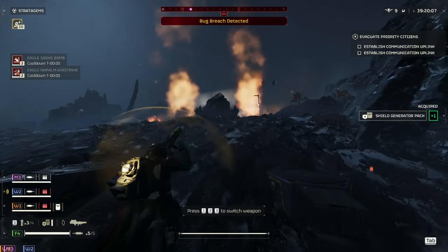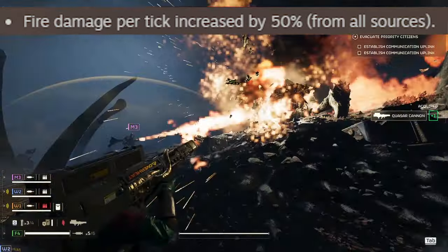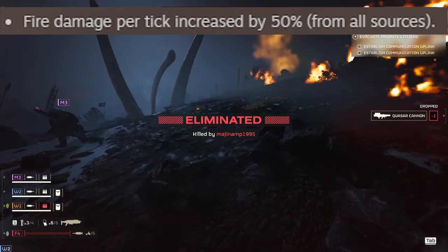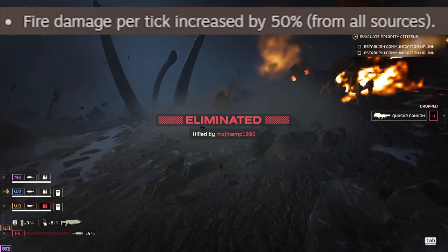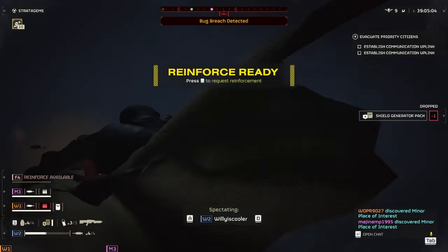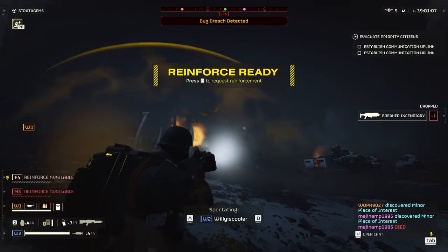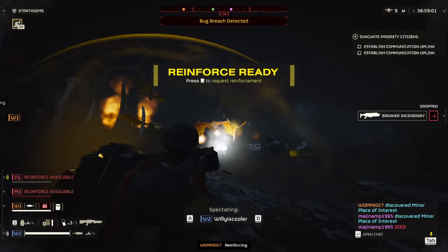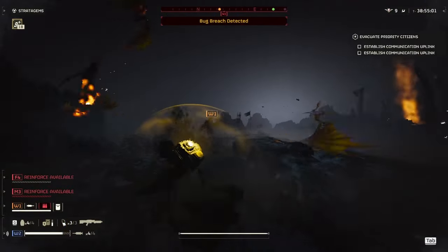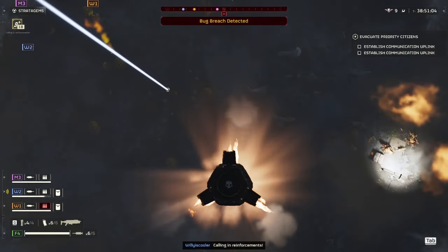The latest patch increased fire damage for everything. So that means flamethrowers, napalms, and incendiary nades are much stronger now. But it also affects us — fire produced by allies and enemies alike that can damage you is also increased. However, we're not going to tackle that today. We are here for the breaker incendiary. I just thought it was worth pointing out since it outright affects this weapon.